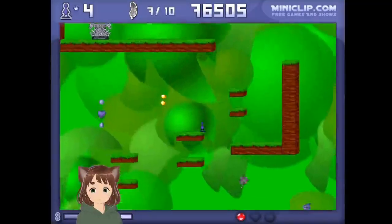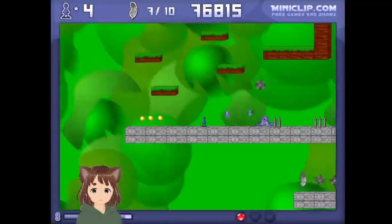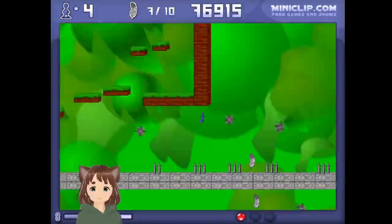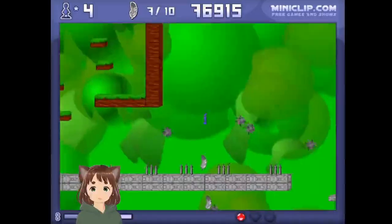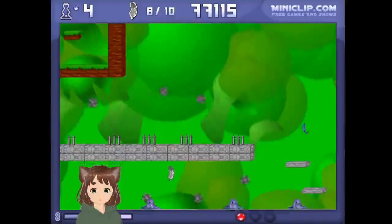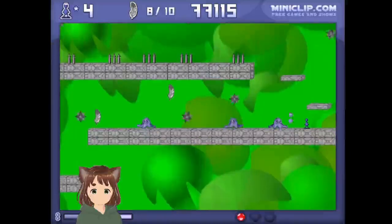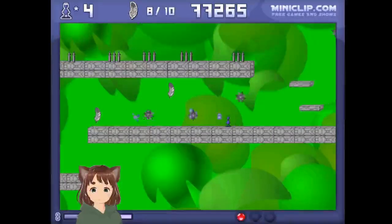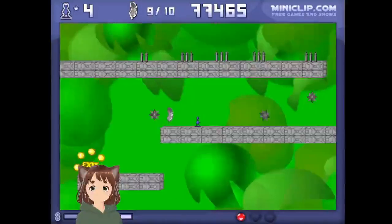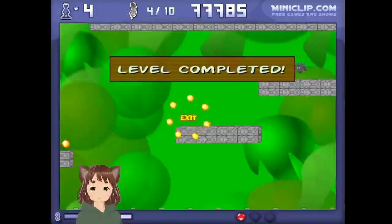Another one. Those floating spikes down there — I'll get to those. Take care of this octopus. You need to just try to watch out for those. They will knock you onto the spikes below and cause damage — that would be really bad. Let's just clear these enemies. Be careful, time your jumps. There we go. Last one — 10 out of 10 feathers. Perfect. Level complete.